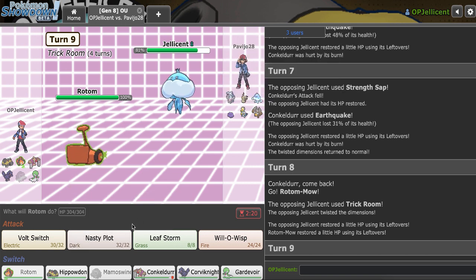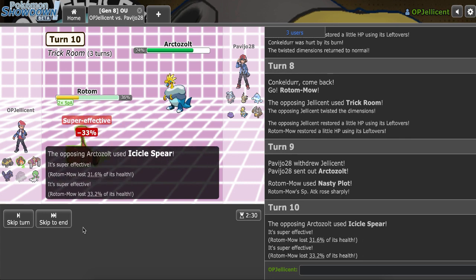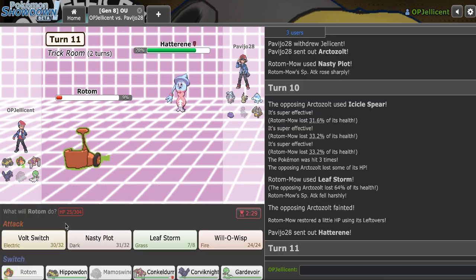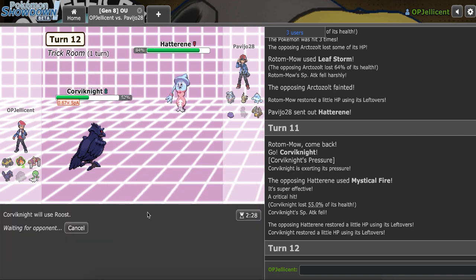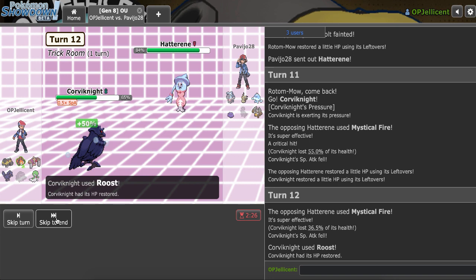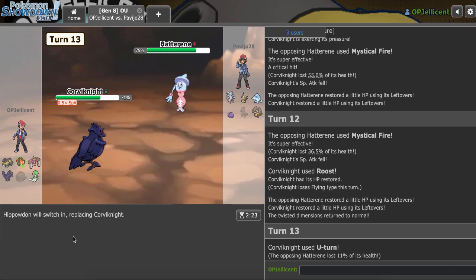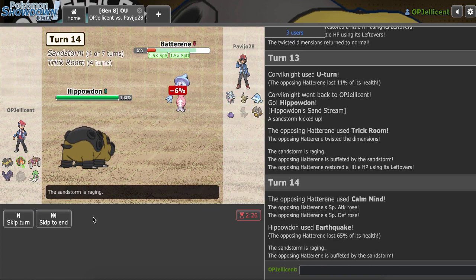I Nasty Plot under Trick Room — seems careless, but I do it. They go hard Arctazolt — I was really hoping they'd do anything else. I try to live and Leaf Storm gets three hits, which is average, and I knock it out. Had it gotten four hits, I probably would have lost. They Mystical Fire but I get Corviknight in. They crit it, which is annoying. Mimikyu and Diggersby can underspeed me under Trick Room. I go Rotom — they use Will-O-Wisp, wasting their own Trick Room turn. That's really strong for me. I bring out Gardevoir and spam Moonblast since they can't Strength Sap stall me.